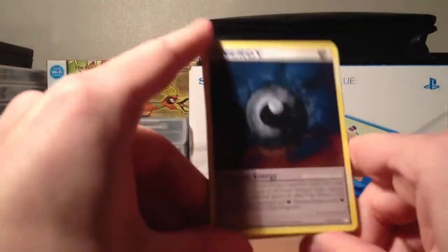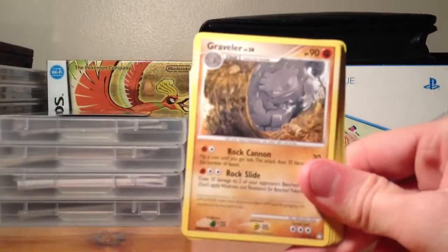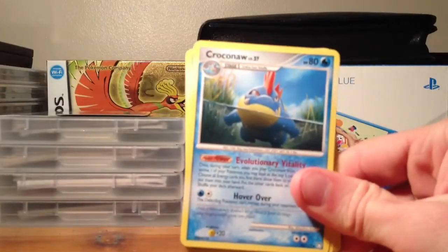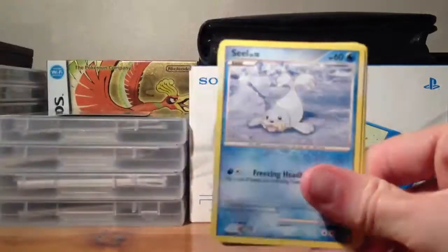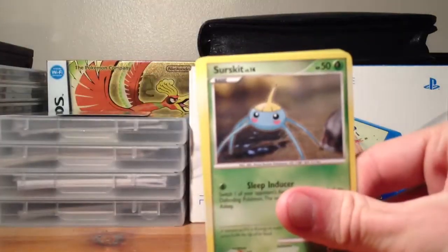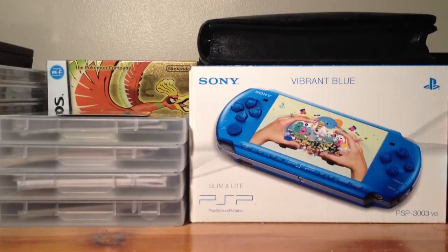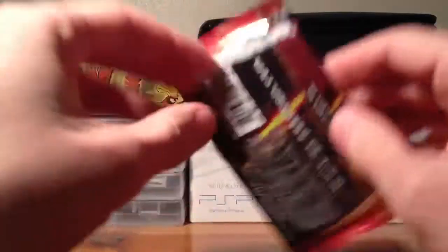Nothing great so far. I'm not even sure how many Level X's, or even if there's any in this set. But anyway — Darkness Energy, Graveler, Croconaw, Murkrow, Nidoran Female, Seel, Gible, Surskit, Barboach, Traverse, and a Kricketune. The artwork in this set is pretty good — like even for the basic and common Pokémon, the artwork is quite good.